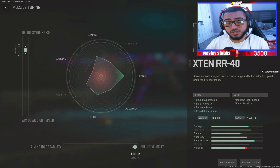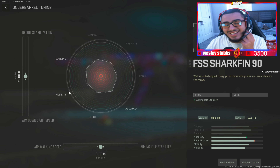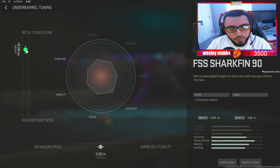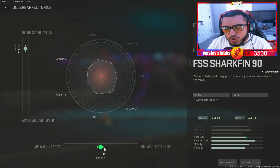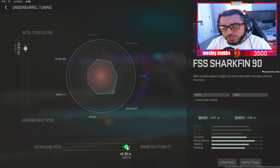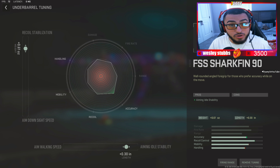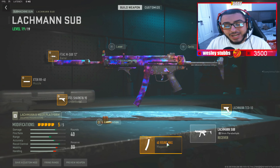For the FSS Shark Fin 90, put the recoil stabilization up to 0.60. And make sure you put your aiming idle stability to 0.30. What that's going to essentially do is your reticle is not going to sway left to right when you're trying to shoot somebody — it's just going to stay straight on target.